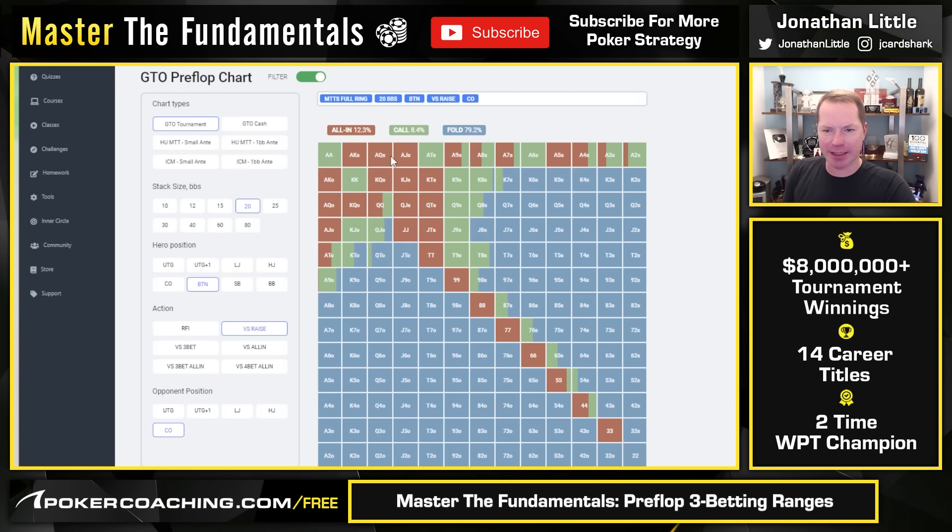At 20 big blinds deep, we're going to be shoving or calling or folding. Again, we're shoving a much more condensed range — not shoving the absolute best hands and not shoving the hands on the bottom of the range. Instead, we're shoving the hands in the middle of the range that have good equity in the spot.